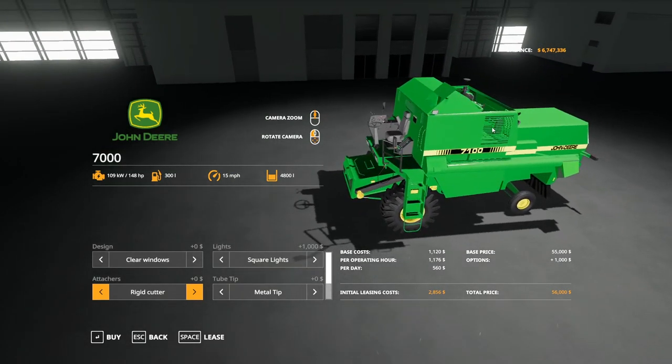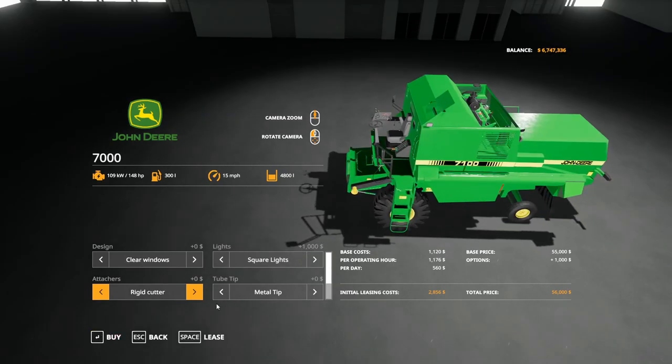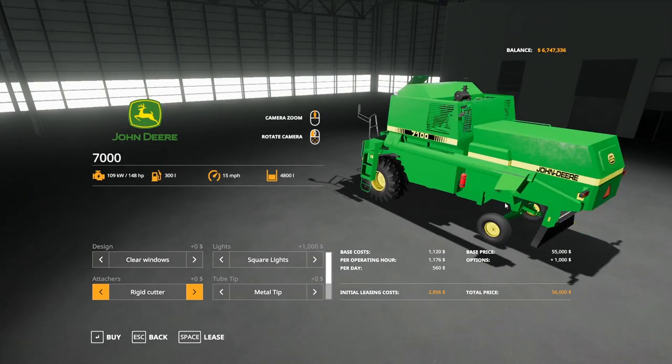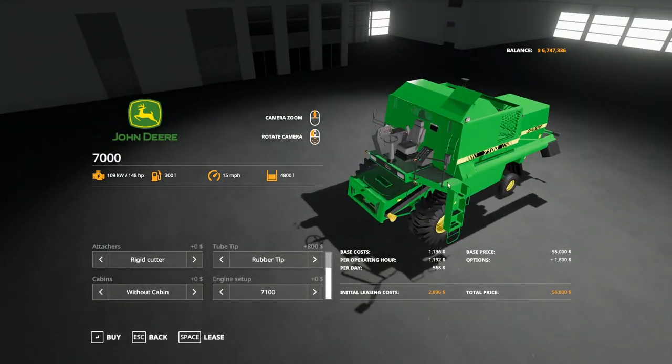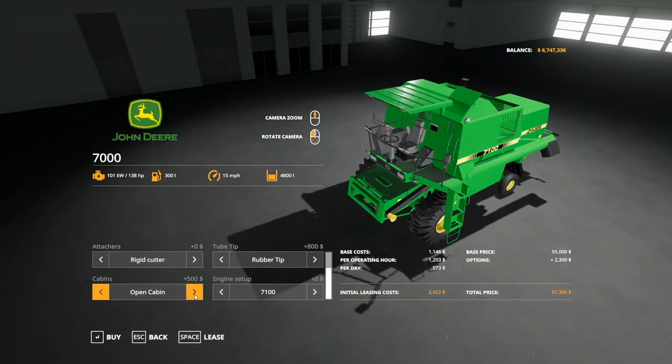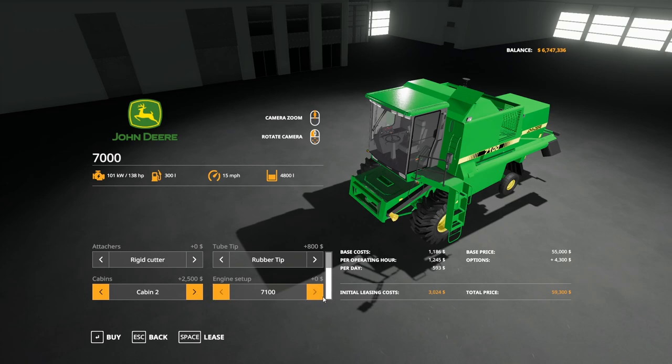You might have to unfold it a bit to notice some of that. You have an option for a rigid or flexible cutter. Then there's a metal tip or rubber tip for the pipe. The cabin options are my favorite — you can go without cabin, with an open cabin, cabin one, or cabin two. So many cabin options, which I think is fantastic.